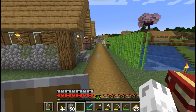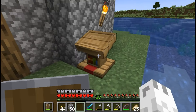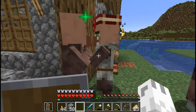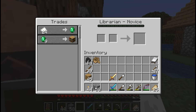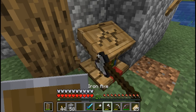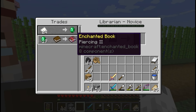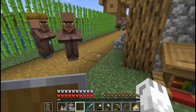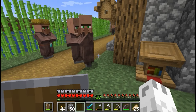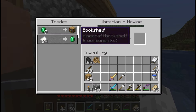Now that he is down there, a new villager who doesn't have a job will connect himself to the lectern. If he doesn't give you the book you want — right now he's giving no book — just break the lectern, put it back, and he'll come back and give you something new. You basically just have to go back and forth until you get the enchantment you're looking for.